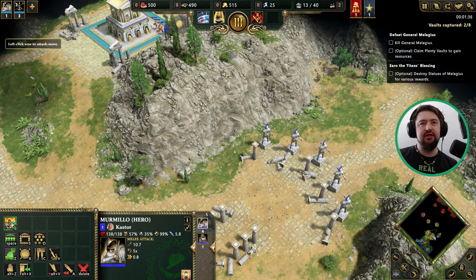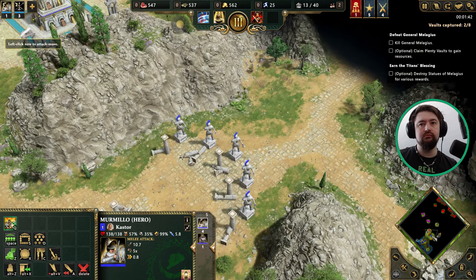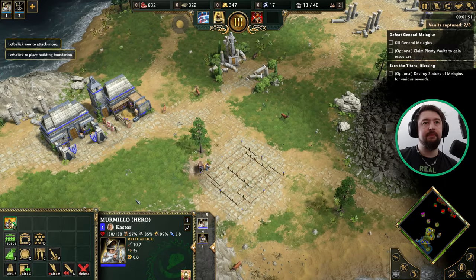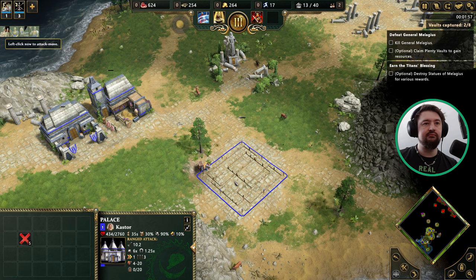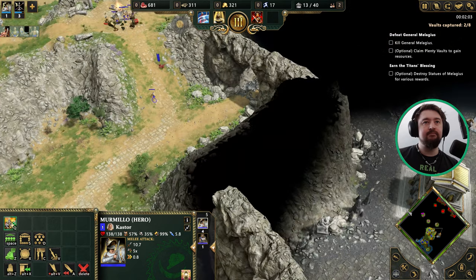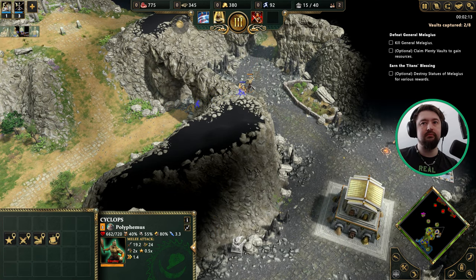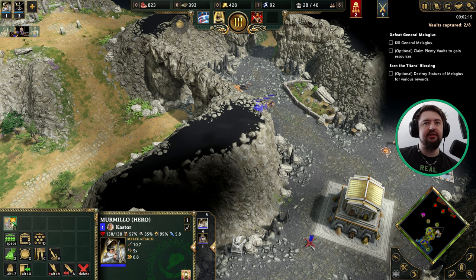We want to capture as many as quickly as possible. To control a Plentyvolts, we need to have a larger force near it than our enemy. Another statue to General Malagius — destroy it! An army approaches! Another statue — destroy it! This one's a little bit more tricky, but favour from the gods! It's a pretty easy one to capture. More reinforcements have arrived! The good thing with this one is the enemy doesn't seem that interested in defending it.